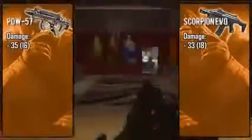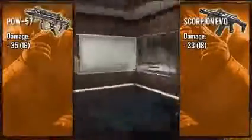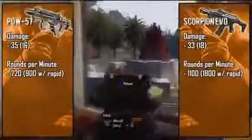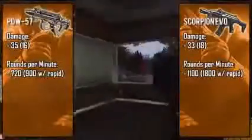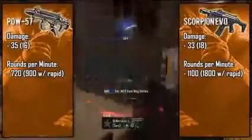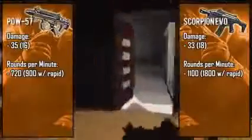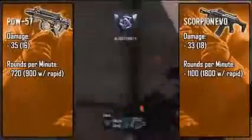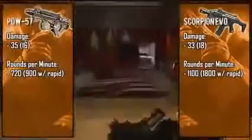Its long range damage is slightly better at 18 points but those two points really won't make a difference 99% of the time, so I wouldn't really worry about that. Taking a look at the fire rate, I'm sure most of you know that the Scorpion shoots ridiculously fast at around 1100 rounds per minute, give or take about 20 rounds, which makes this weapon the fastest shooting gun in the game.